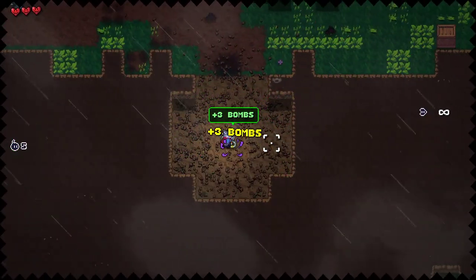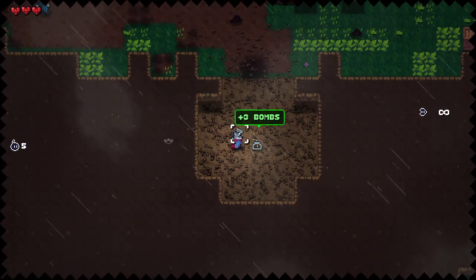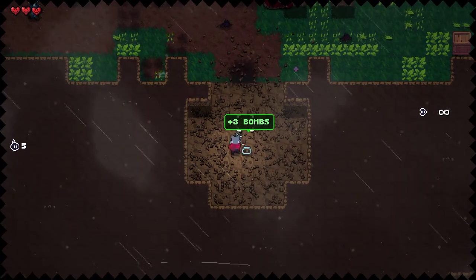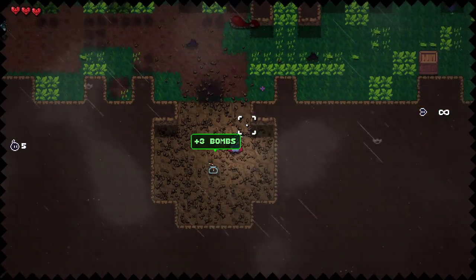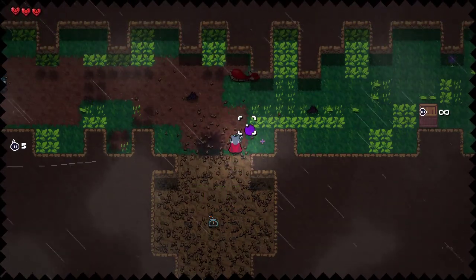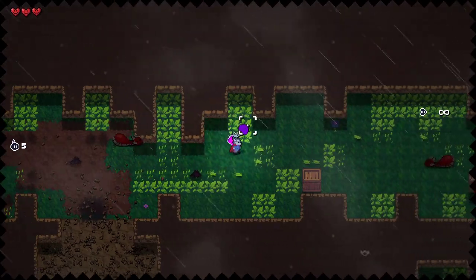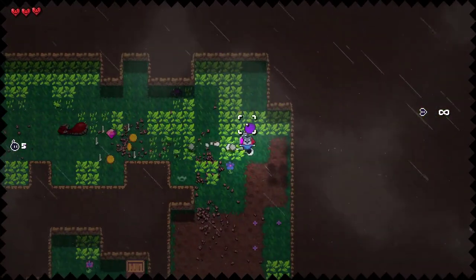Another great change is that the potions now have bendy straws. We didn't want to add any drinking animations, so I was showcasing Wally in a server and someone said 'what if you just add a little straw?' And I'm like, that's genius — we're doing that right now.